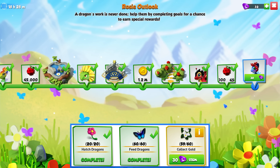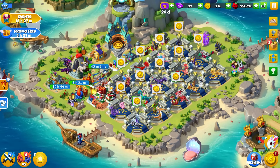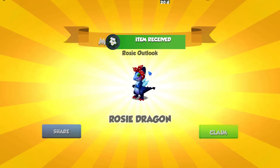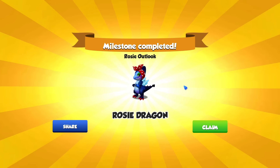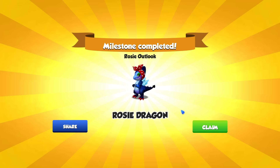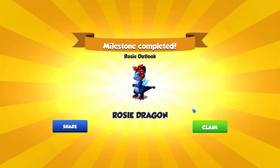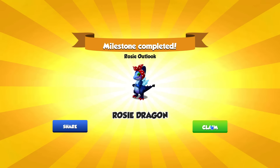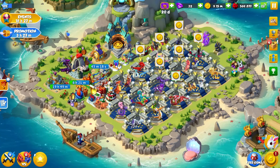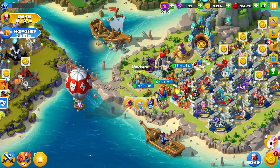Hello everyone and welcome back to another episode of Dragon Mania Legends. We are one collect gold away from finishing the Rosie Outlook solo event and unlocking the new dragon. Milestone completed — Rosie Outlook, Rosie Dragon. We have completed the event in its entirety, and we get the Rosie Dragon as our reward. We finished with 18 hours and 27 minutes remaining.